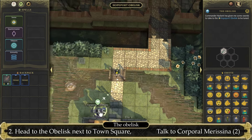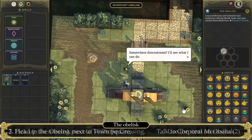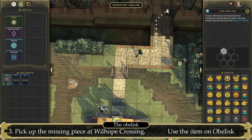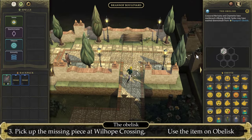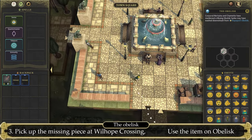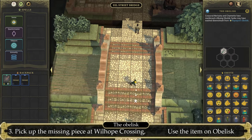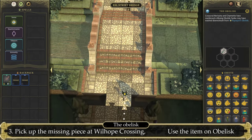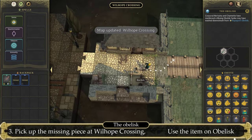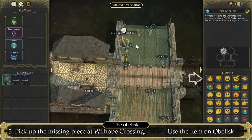Let's talk to any of the two corporals and select the second option: 'Could I help fix it?' We will need to find a missing piece. To find it, go north then back to the Town Square, then go south to the Eel Bridge, continue going south, and in Eel Street go east. Continue east to the Pufferfish — use your sense and you should find the missing obelisk spike. Take it.